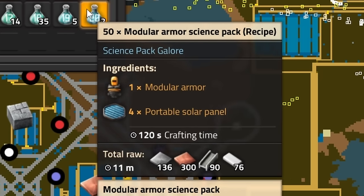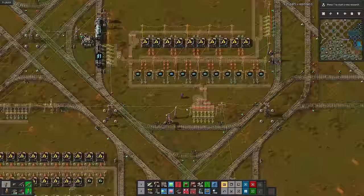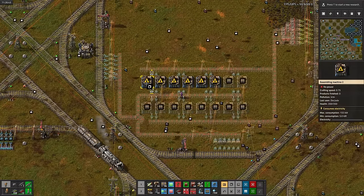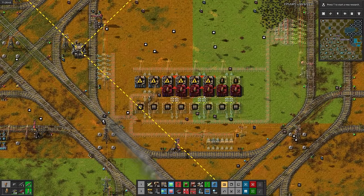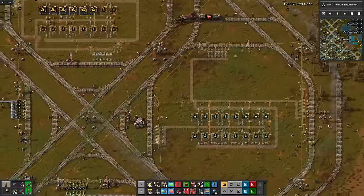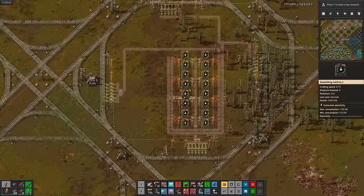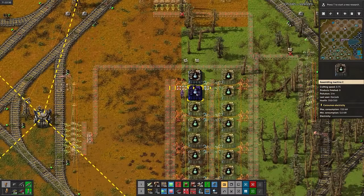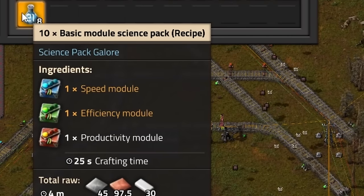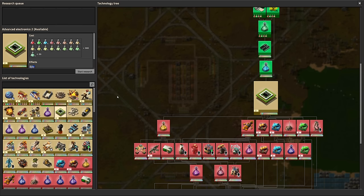Actually hold on — we never finished modular armor science, so time to automate modular armor. And then accidentally set up portable solar panels for a second time. Automating modular armor hurts my soul a little bit. Time to set up the assemblers for basic module science — they're pretty expensive, but at least we get 10 items per craft. 21 new sciences down. Next up, blue circuits — we'll need them for utility science.